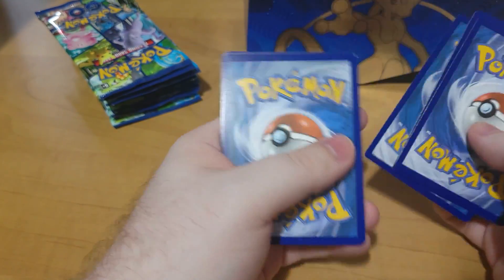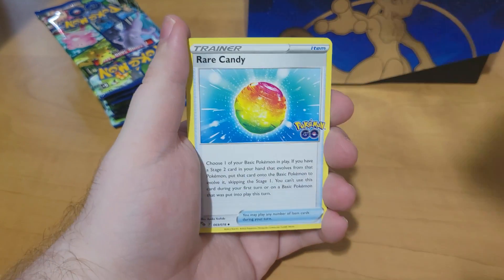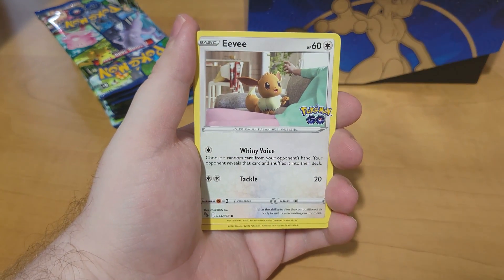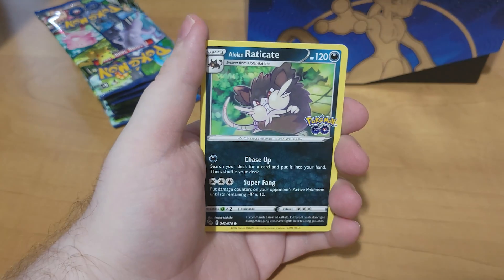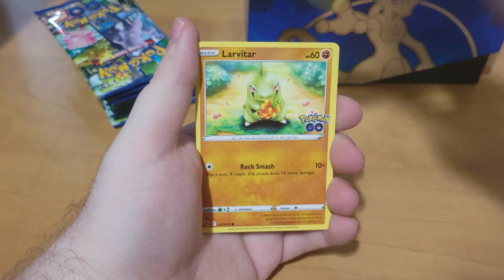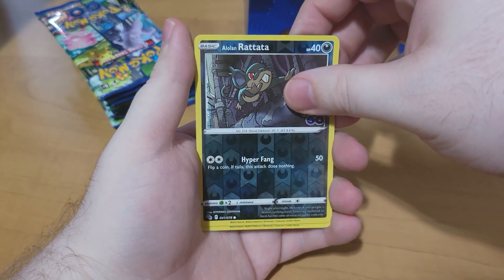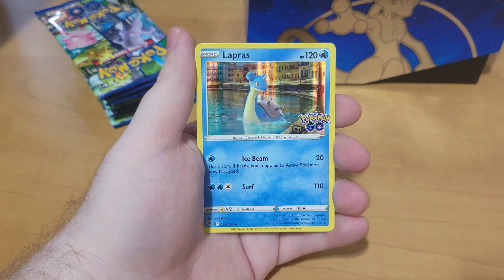And we got our first pack: Leaf Energy, Rare Candy, Unfeasant, Blanche, Eevee, Natoo, Rembepomp, Raticate, Larvitar, Ratata, and Lapras as the Hollow. Very cool.